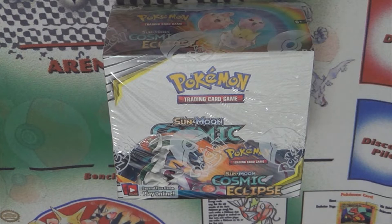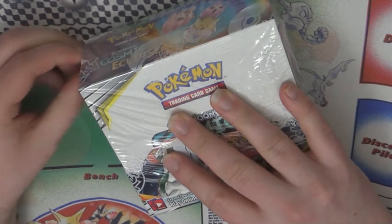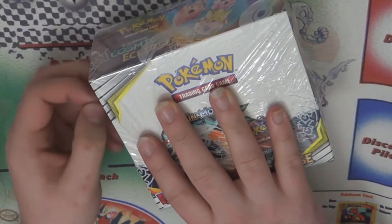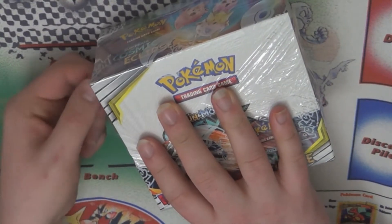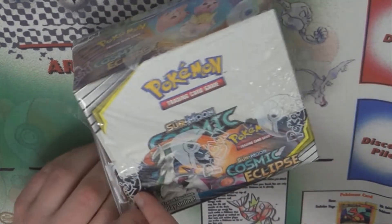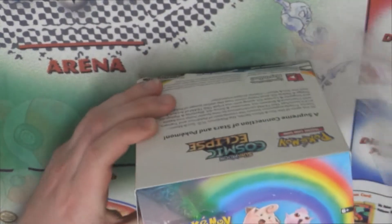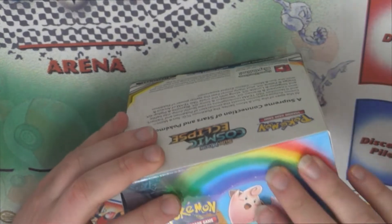Hello everyone and welcome back — it's Booster Box Wednesday. We're opening some more Cosmic Eclipse today. This is another box from the same case as our last few. If you watched our last Booster Box Wednesday, you'll know that box gave us two rainbows in one box, which is not usual, so I don't know if we're going to be screwed for the rest of the case or not, but we'll find out.